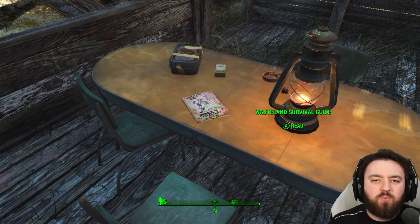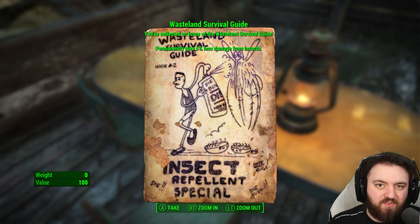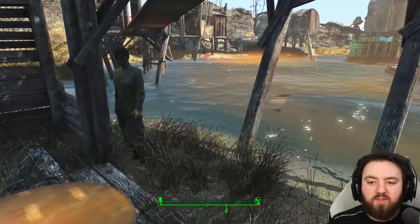...you can pick up a pretty unique Wasteland Survival Guide. This one means you'll permanently take 5% less damage from insects. It's pretty hard to beat that — essentially insect repellent.